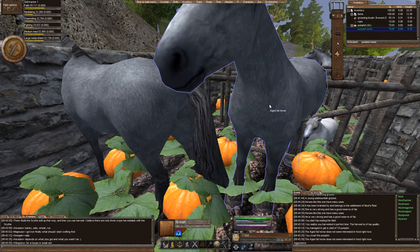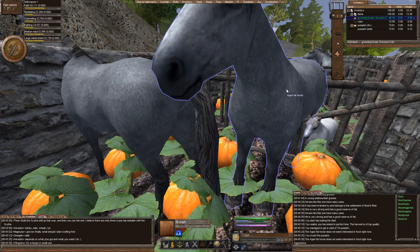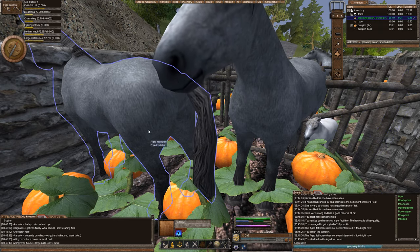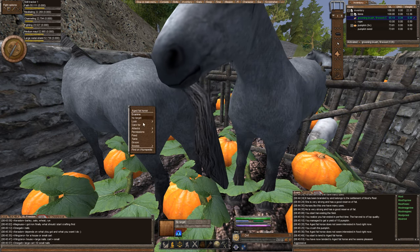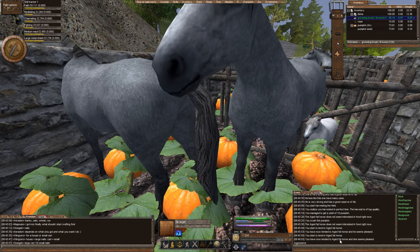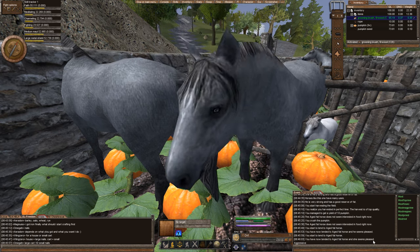After you make sure that they have food, you want to go ahead and brush them out or groom them. Grooming is pretty simple — you just activate or create a grooming brush, activate it, right-click on the horse or the animal and groom. And it's going to groom. We have to make sure both of them are groomed. So I just groomed the male, now I'm going to groom the female. And you can see that it says it seems pleased, and that would mean that the animal's groomed.